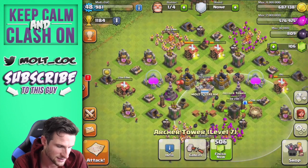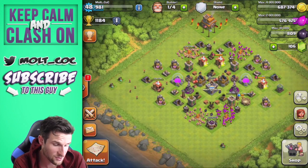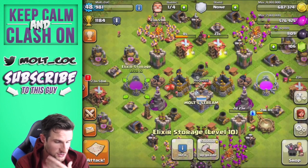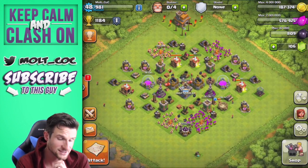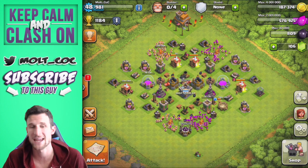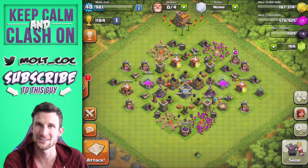We can also upgrade this wizard tower — I could have done that earlier but instead upgraded the archer tower first. We've got some elixir and no walls to upgrade, so I don't need to keep a builder available for that. Let's upgrade an elixir storage as well — there we go. That's going to do it for this episode, guys. I hope y'all enjoyed — definitely go check out the second channel, Molt Plays, in the description. Clash is fun but so are other games, right? Thank you so much for watching, and as always, keep calm and clash on — I'll see you guys later, peace!